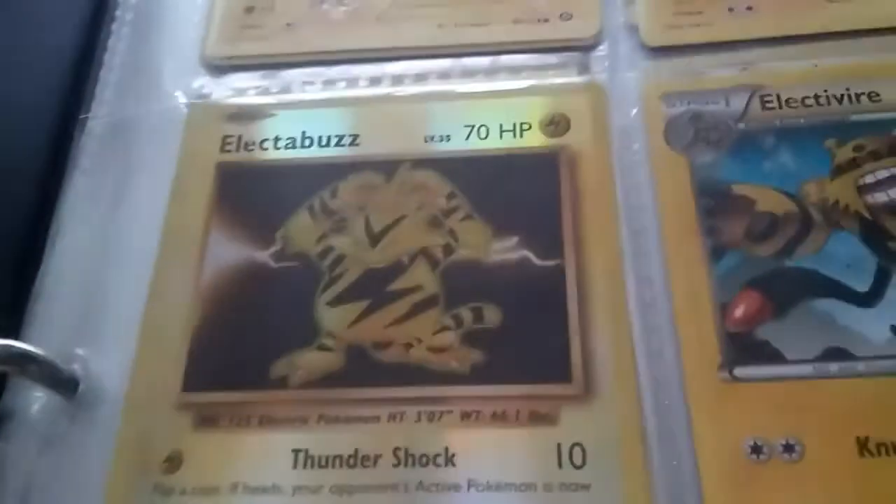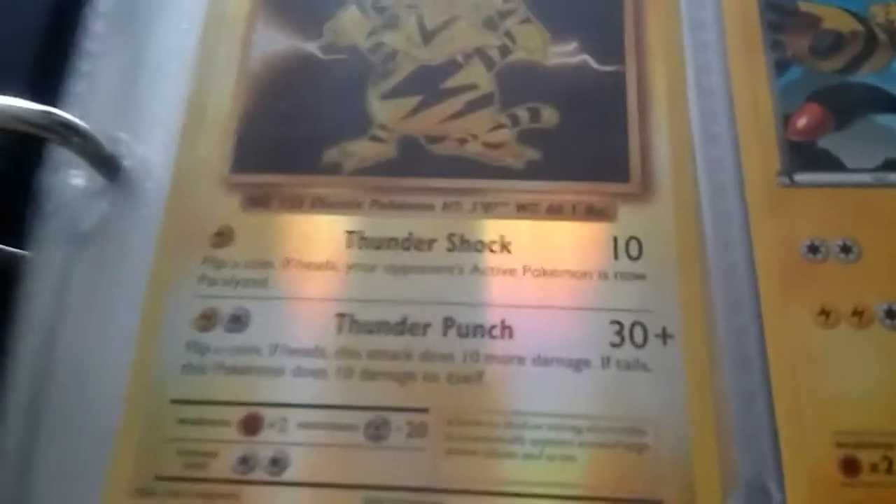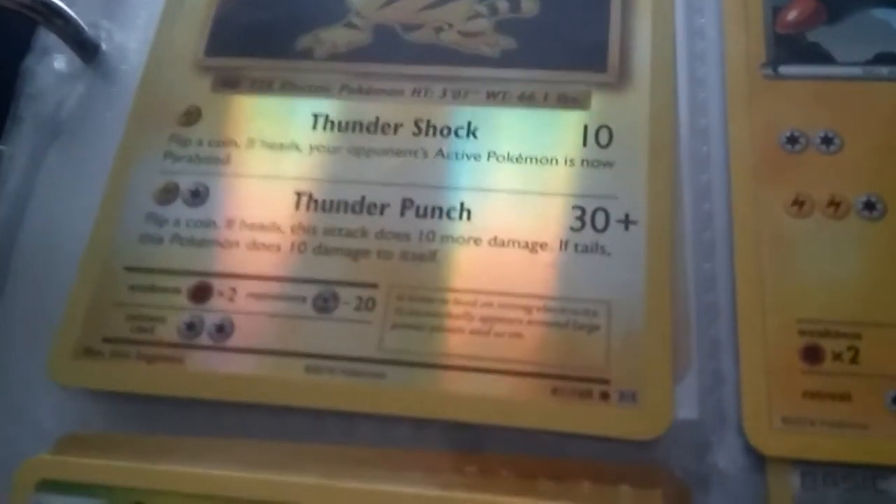Electabuzz — it's an old card but my dad gave me some, so yeah, when he was a kid. This one has 70 HP. Thunder Shock is not the old one but stuff Evolutions. So he knows Thunder Shock — may paralyze opponent — and Thunder Punch: flip a coin, if heads does 10 more damage, if tails the Pokemon does 10 damage to itself. Good look at him.